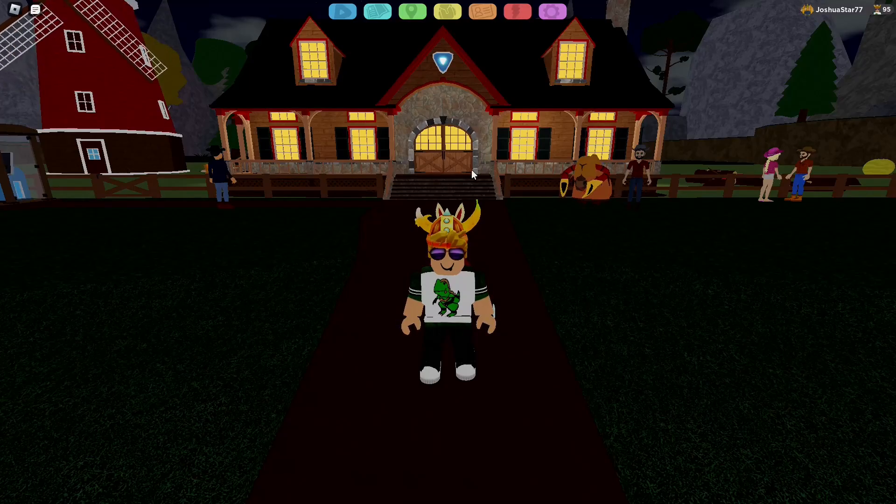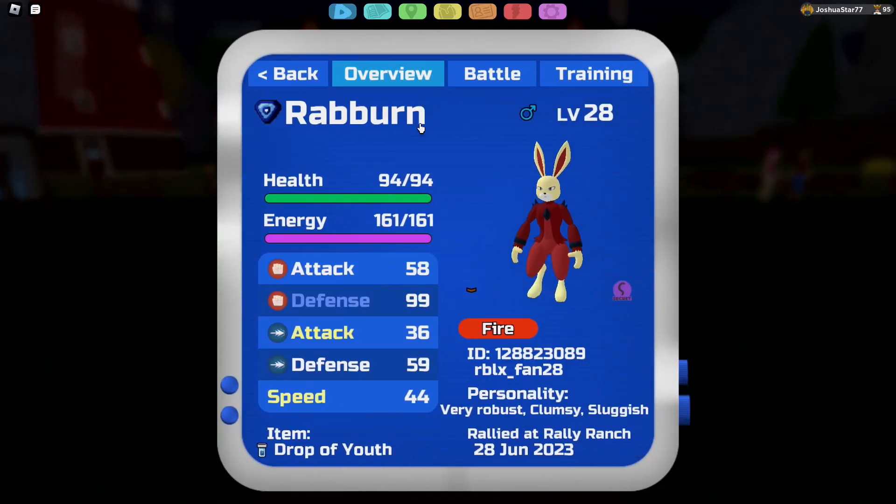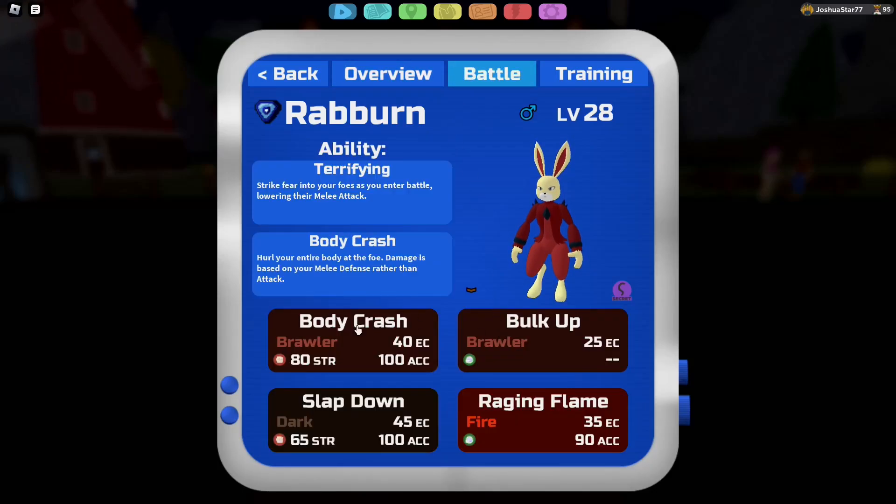Hello everyone, and today we're back into another Lumion Legacy Showcase video. Today we are showcasing Reburn. We are running a very robust set with Drop Abuse, and we're running the Bulk Up Body Crash set. Reburn finally learns Bulk Up as an MM, so I'm going to utilize Bulk Up Body Crash to my full advantage. I have Slapdown to get rid of items, and I have Raging Flame to lower melee attackers. So I can do chip and deal massive damage now with Reburn, which is awesome.